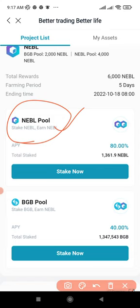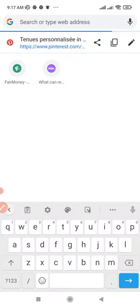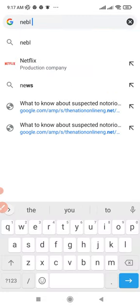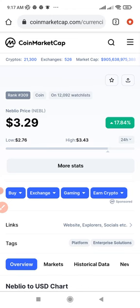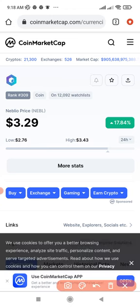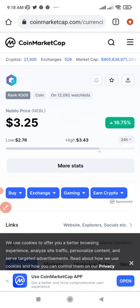Let me show you what the NEBL token is worth right now in the market. I'll open my browser and type in NEBL coin, going to CoinMarketCap. This is the current price — the coin has been pumping. While everything else is down, this coin is up by 17.84%. Currently the coin is trading at $3.25. So you can get all of this coin for free by participating in the BitGet launch pool program.